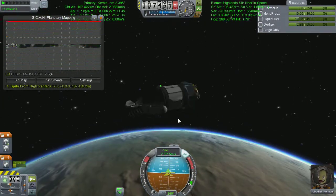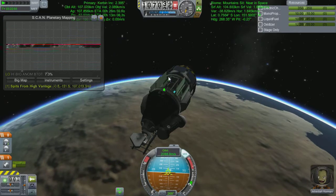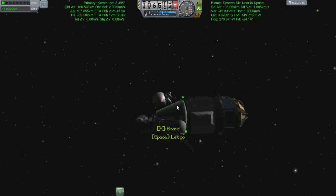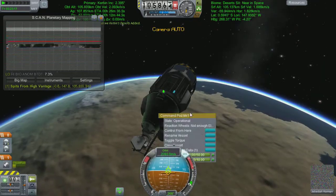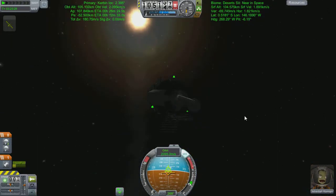Coming out into the staging view, I run through a few basic science experiments. I know I'm not going to get much science doing it in Kerbin orbit again since we've done that quite a bit, but every little helps — as Tesco says. I want to grab as many little bits of science as possible, including a crew report, which it turns out does absolutely nothing for us.